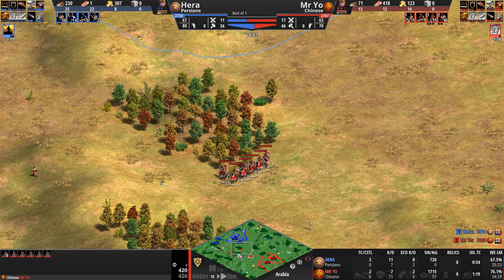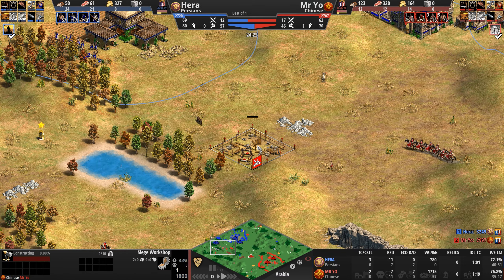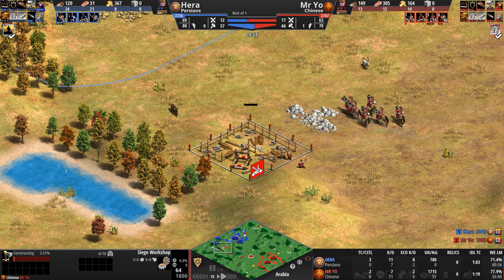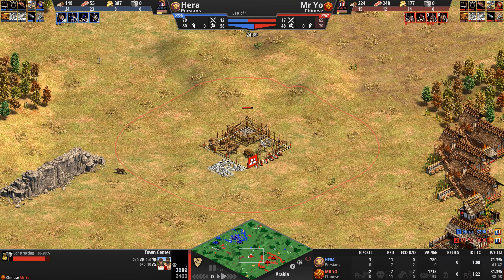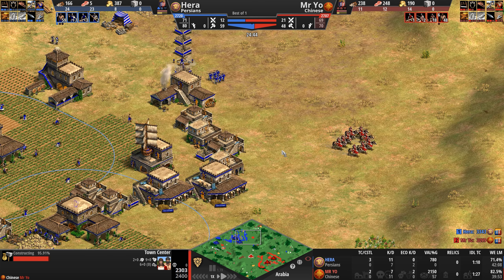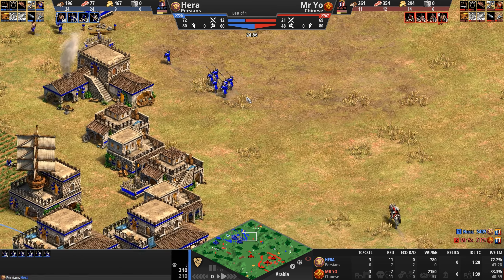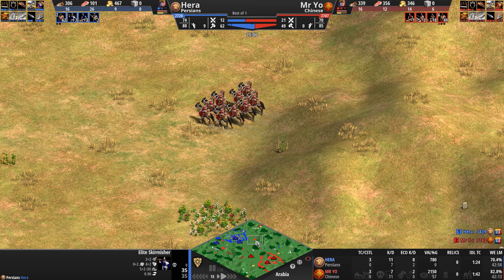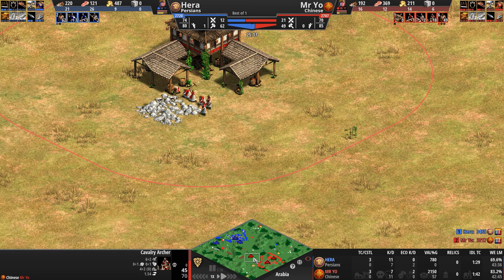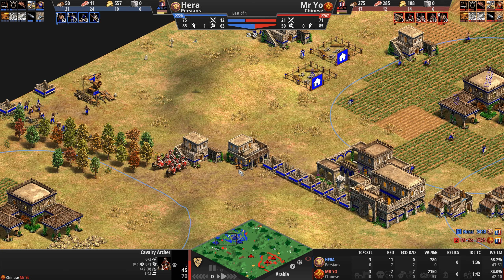When you're putting on aggression to the east of your opponent's base, attacking in the center, with a scout to the left seeing everything, and a Hoang-style siege workshop — you know you're the one dictating the pace of the game. So building this forward town center makes sense for Mr. Yo. There's no reason to keep pushing, especially when all he sees is Elite Skirmishers — they're never going to damage this town center.